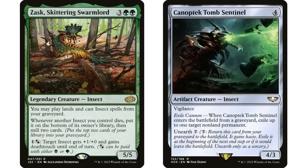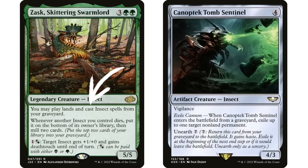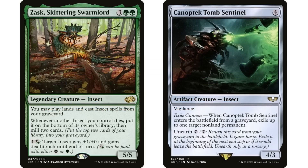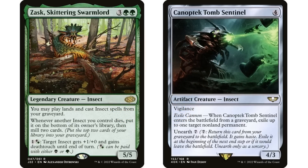The interaction people are probably looking for — and it's in 60% of these decks — is that Canoptek Tomb Sentinel is an insect in your graveyard, and your commander lets you cast insect spells from your graveyard. So you cast Canoptek Tomb Sentinel from your graveyard, it enters the battlefield, and you exile a non-land permanent. Incorrect — that doesn't work. Whenever you're casting a spell, it goes to the stack first before it goes anywhere else. Spells only exist on the stack, so it can't enter the battlefield directly from the graveyard, meaning that exile ability will not trigger.